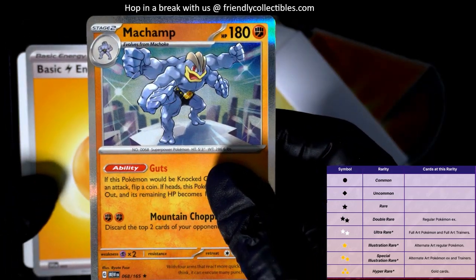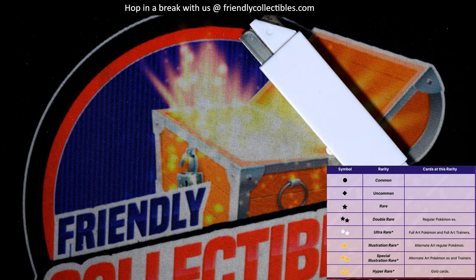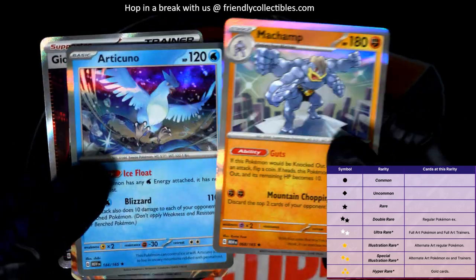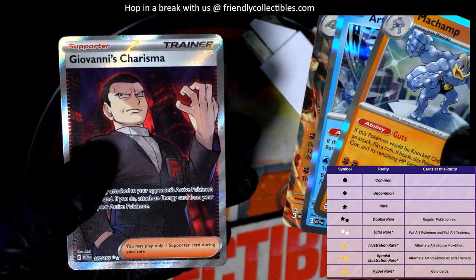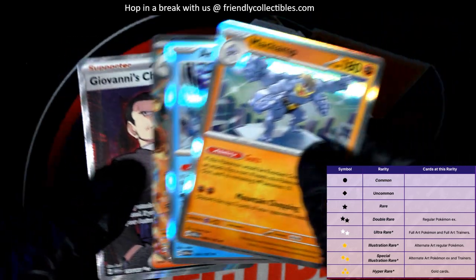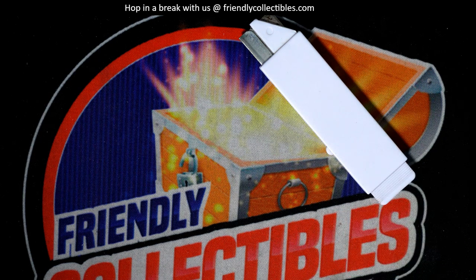Congratulations, man. This was definitely the hit of the break. These are some of the very best that came out. We had two rares, we had that double rare, and this one was the hit of the break. That was the best hit of the group — pretty good stuff coming out of there. Congratulations. That is the 151, and that set is so big right now. Everything going on with 151 — a lot of big stuff, and everybody wants to get their hands on it. So you got some of it. Congrats.